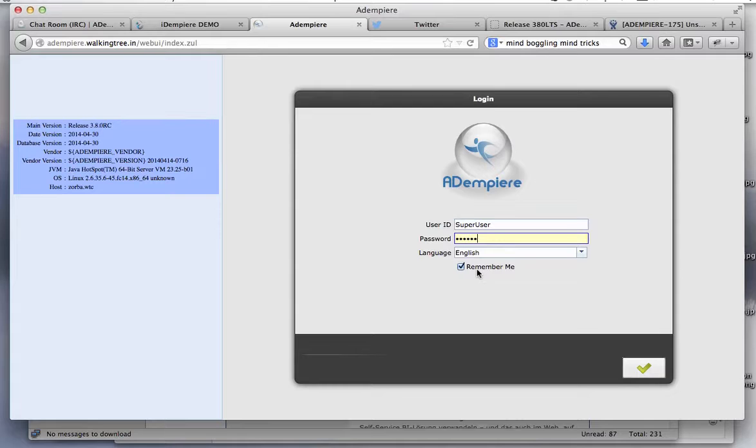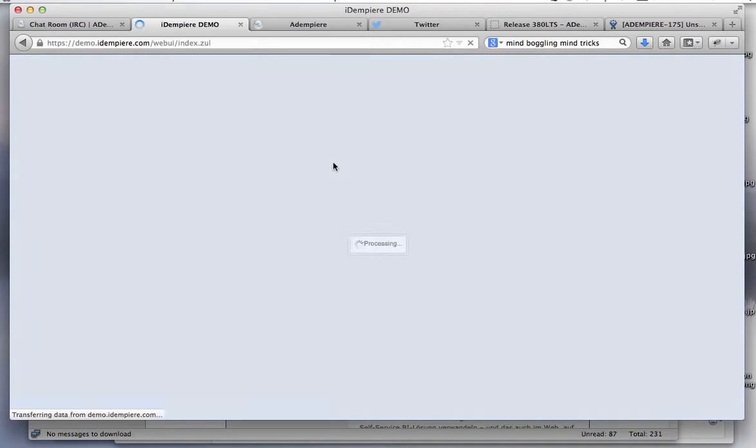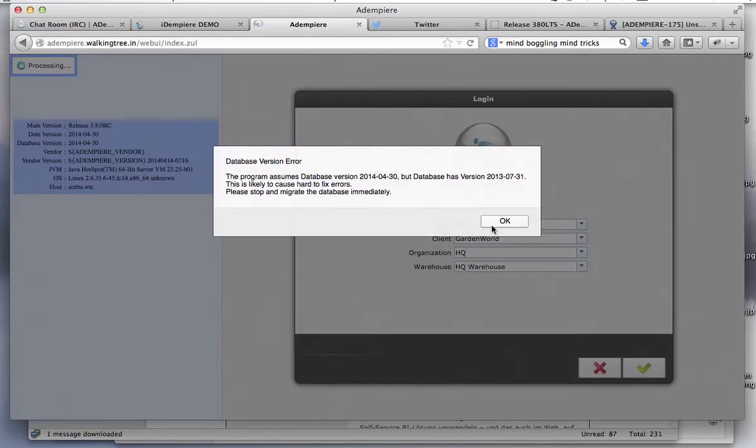Note that I put the Remember Me option, as compared to the demo of Adempiere which is using ZK6. It also has a Remember Me but we need to run select role. It does remember both. I'll show you that what I was trying to show was that it did not remember the password, except only the user.